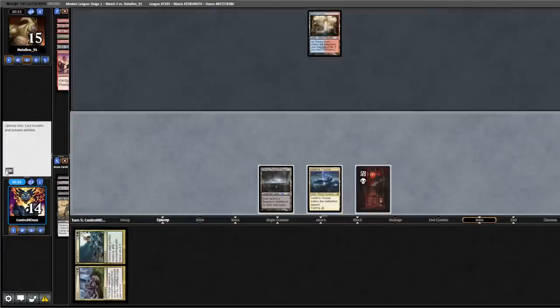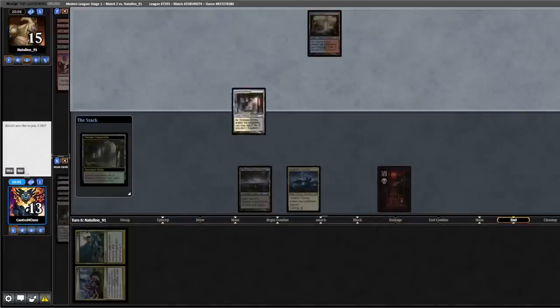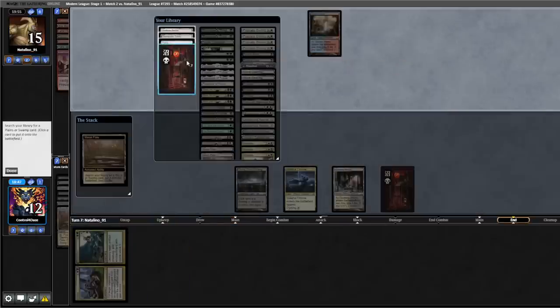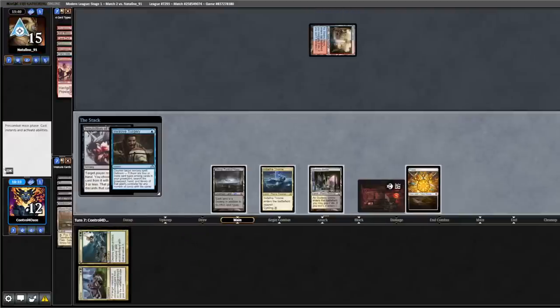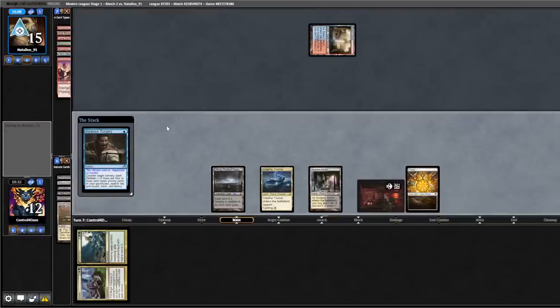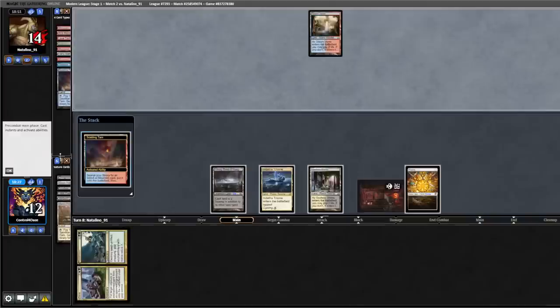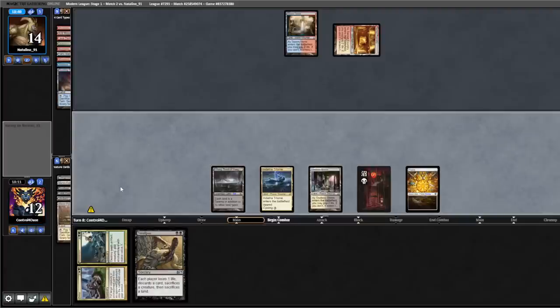Opponent passes back to us. Four lands — we fetch end of turn, get a Shrine, another land, pass back. We fetch end of turn, get a Basic Plains, cast an Inquisition. Opponent has Invasive Surgery or Inquisition — I'm happy they took all four, I don't want them. Back to them. Opponent pulls their second land, fetches, land comes in tapped. Drew into a Smallpox — we think we'll hold that, but actually we'll cast it.